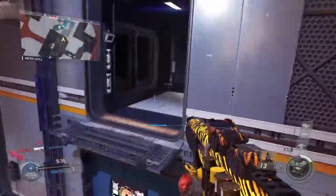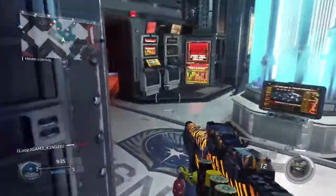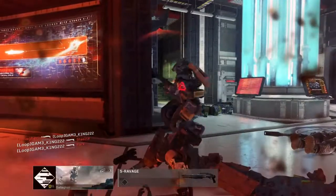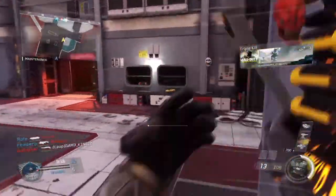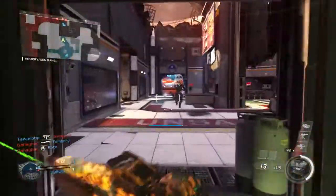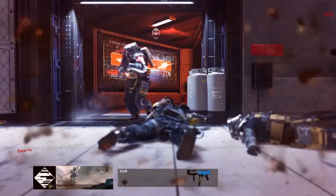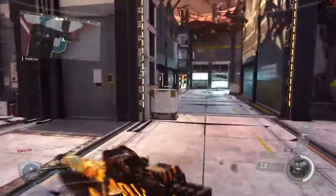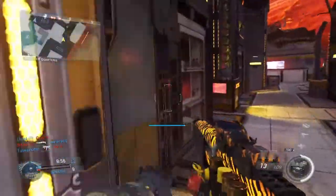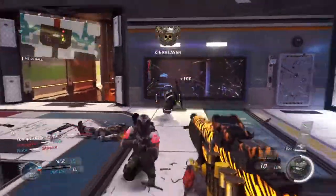If you guys know what the optic smart shot does, please make sure to leave a comment below telling me what it does. Holy shit, this is good! That guy had the Rack 9 too — I'm talking about — and I got a triple kill! Nice. What does this optic do? I don't understand. I even read the description of it but it doesn't make any sense to me.